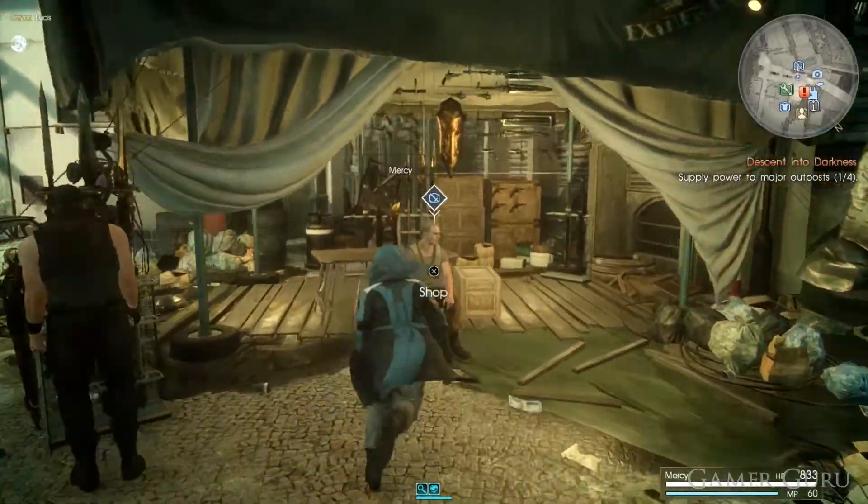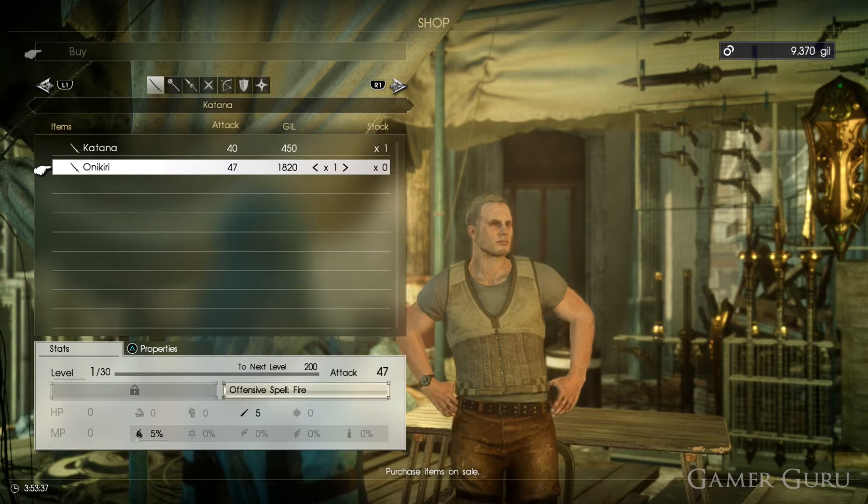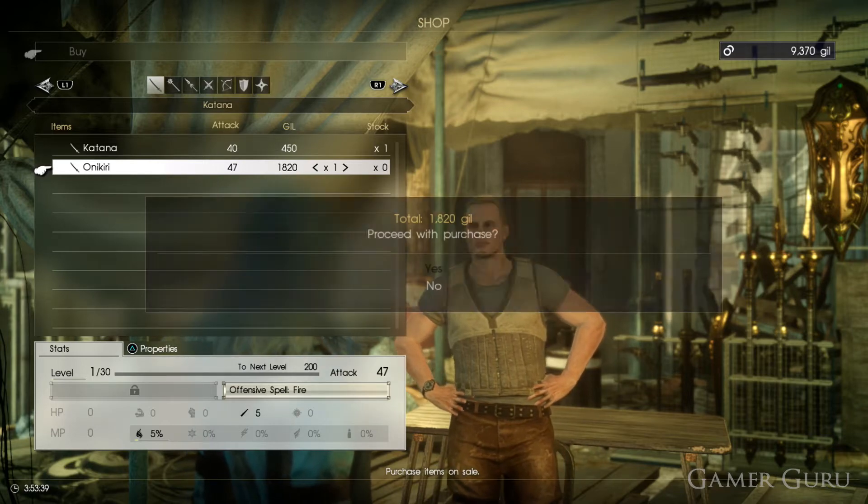The first thing we'll need is the Onikidi Blade, which we can buy from the Arms dealer here in Lestalem very early on in the game, once we've got the first arms schematics, which we'll get pretty much automatically if you just keep on doing quests.